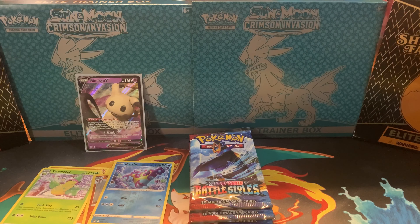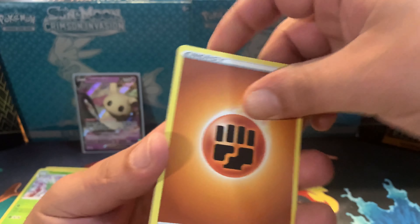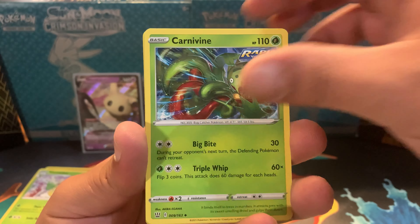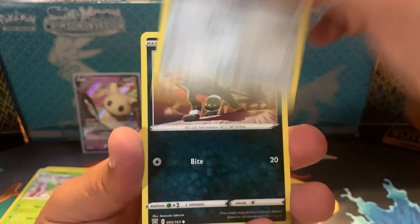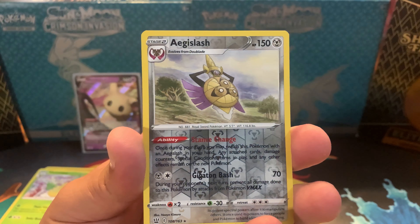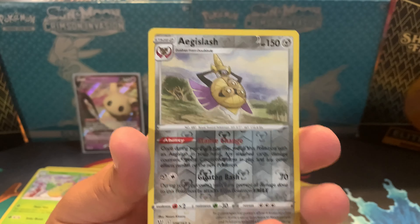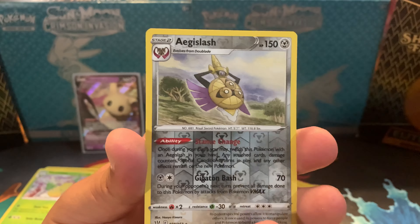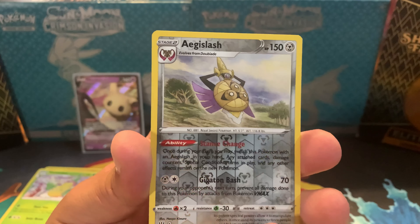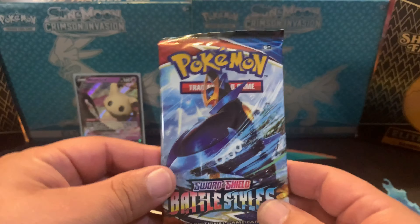Let's switch it up and maybe go with a little something different — let's say Fighting. Finally! Nidoking. Phoebe. Carbink. Cubone. Ponyard. Working Dog. Show Off. Gligar. Aegislash Reverse Holo. Yes — most people will go 'what?' but I'm going to say yes, because I needed one more for that slot in my binder. If you check out my Binder Review on Darkness Ablaze, you'll understand why I need this one. And a Stonjourner. I am pumped about an Aegislash Reverse Holo.